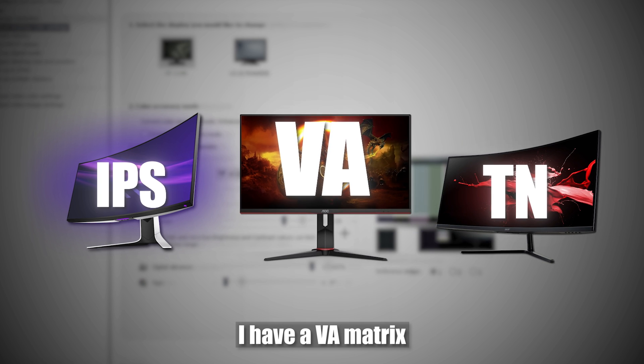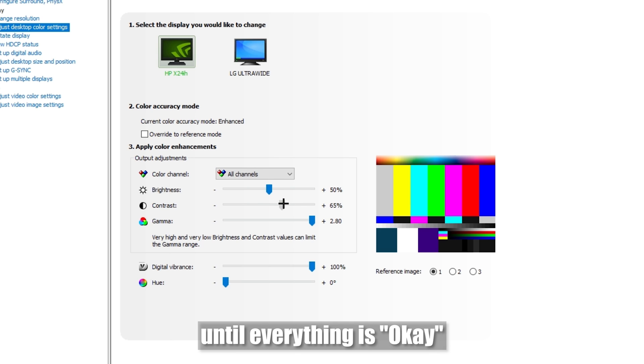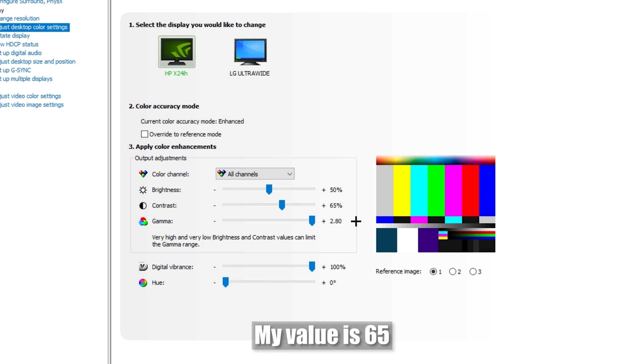I have a VA monitor, and my Nvidia settings look like this: gamma slider all the way to the right, and contrast adjusted until everything is okay. My value is 65.